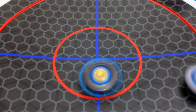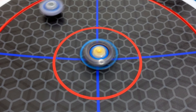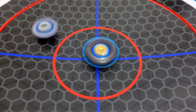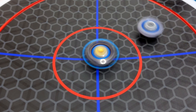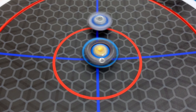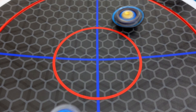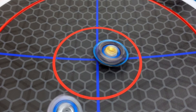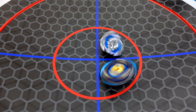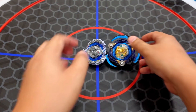Guilty Longinus — nice hit! The only thing we can hear is the driver of the Guilty Longinus. The Death Sighter Vanish Fafnir Beyblade mod is now very quiet in the center of the stadium. There's the contact. The Death Sighter Vanish Fafnir Beyblade mod is really strong.